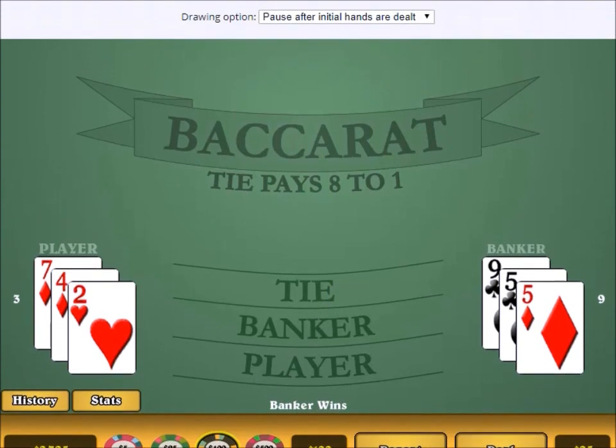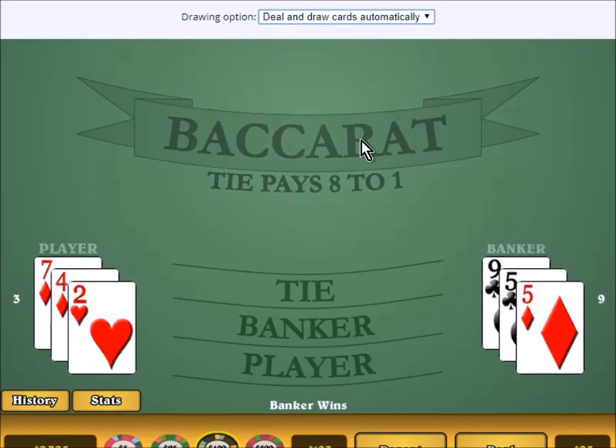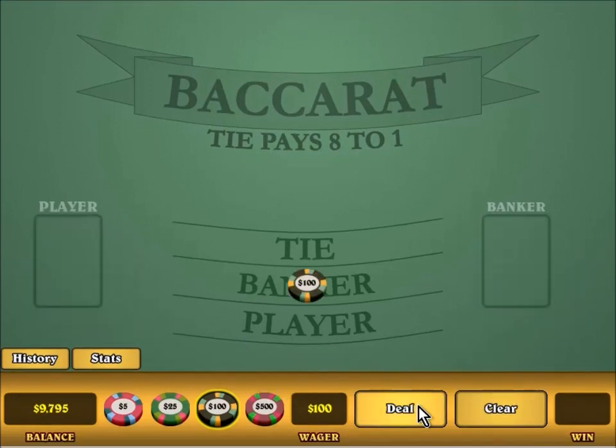Let me show you an option in this game. With this pull-down menu, I had it set to drawing cards after the initial 4 were dealt. You can also choose to click the draw button after every single card, or to just deal the whole hand automatically. I'm going to change it to automatic and then we'll play a little bit more. Repeat. Deal.